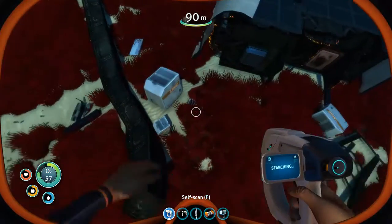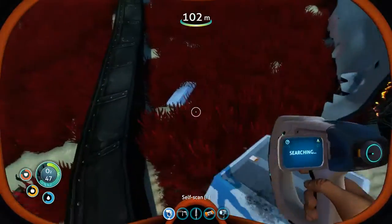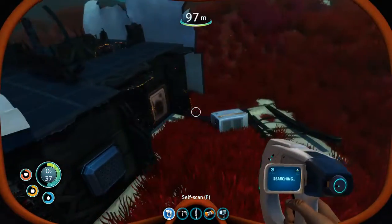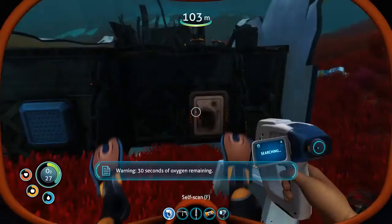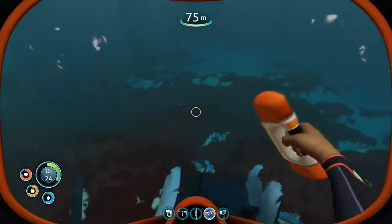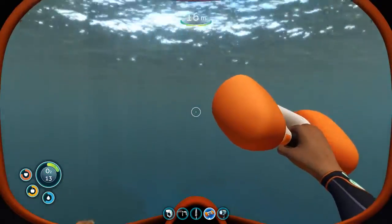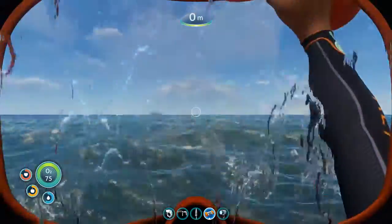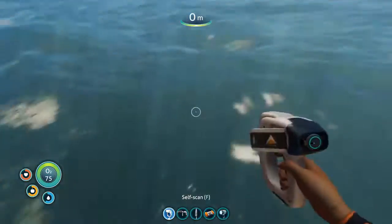Don't go down there. Another scanning room fragment. Did I just get resources for scanning something I already have? You get titanium for it. You need a laser cutter to get in there. I wish I had unlocked beacons to mark that thing. Still, it's not exactly out of sight.